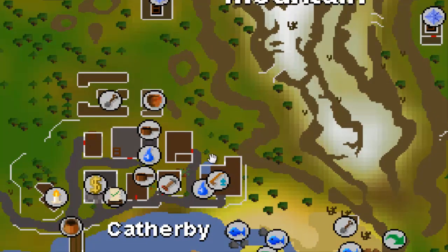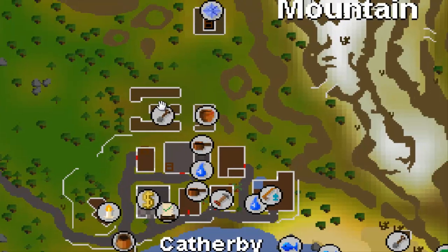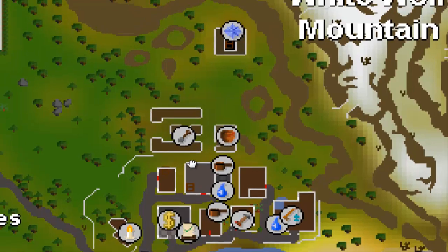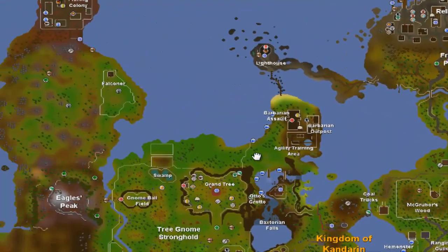In my last video I covered Ranarr seeds. I love this city — it's amazing. Go to the farming patch, buy a Ranarr seed, and within the patch you can get five or six Ranarrs. With just 32 Farming you can make 9k to 18k profit. That's using the Magic Secateurs; with regular ones it might be just two or three Ranarrs, which is still not bad.